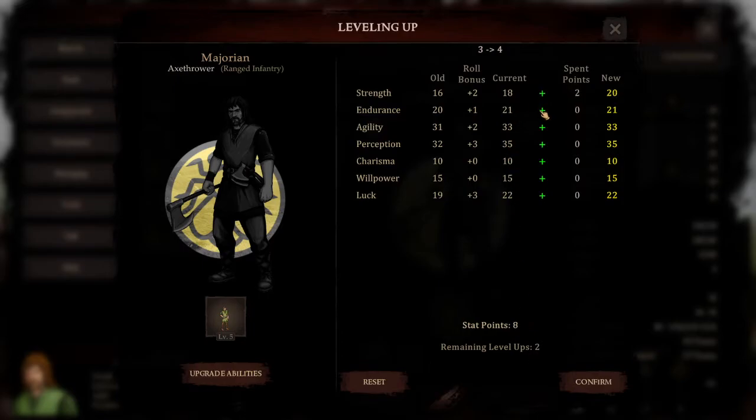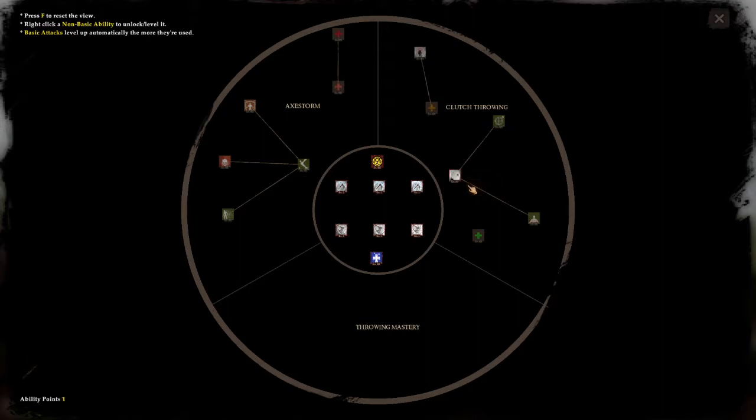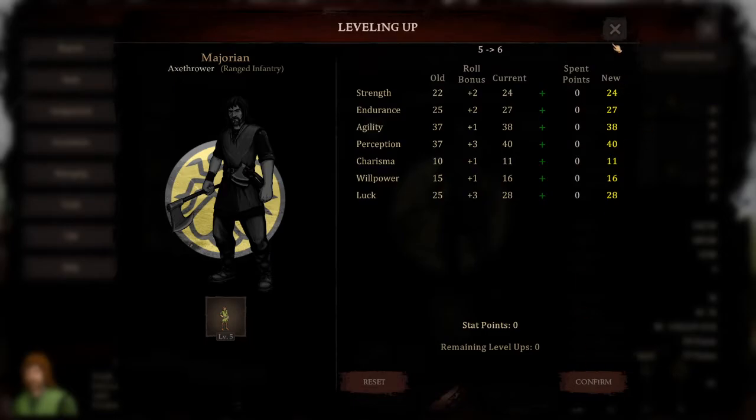Two more, confirm. Do I have more? This guy is gonna be beast mode! How many do I have - four ability points. Let's unlock one of the expensive ones. Can I unlock this? Take aim! Wow, he's beast mode, this dude.